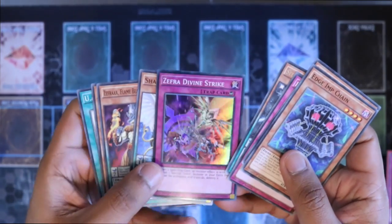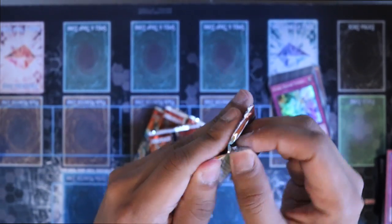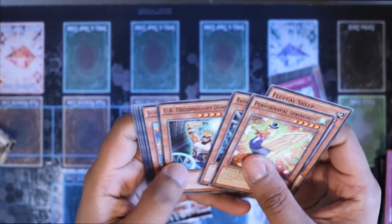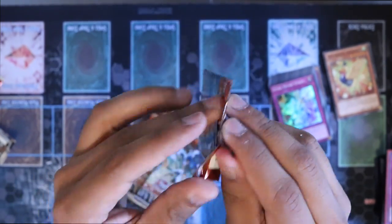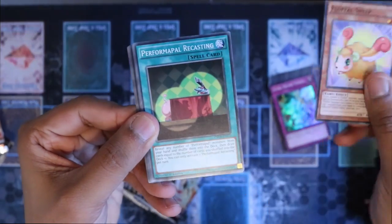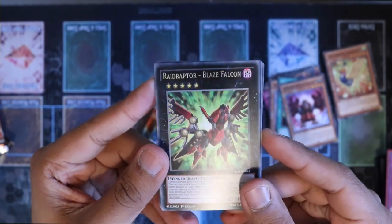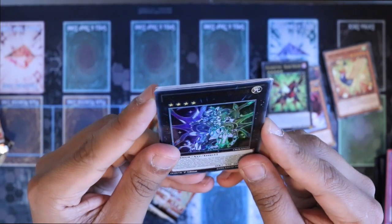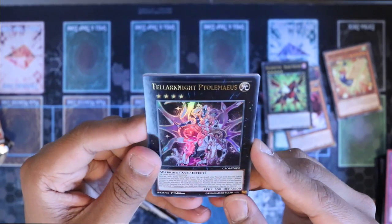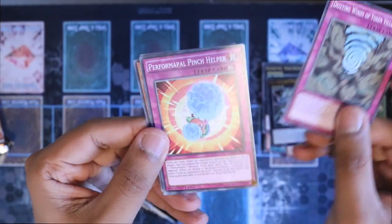So I got Zephyra Divine Strike as a super. I got Chunk Inker, Fluffle Sheep, Reformer Recasting, Super Heavy Samurai Giga Gloves, Raid Raptor Blaze Falcon, and we got Teller Knight. Ptolemythias — I don't know how to pronounce that — but we got an Ultra Rare, and then just these other cards.